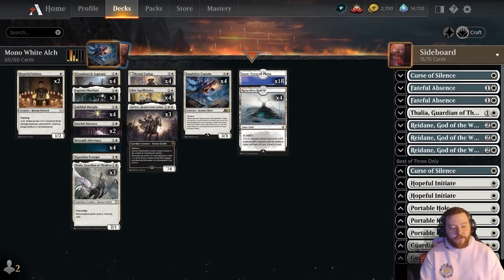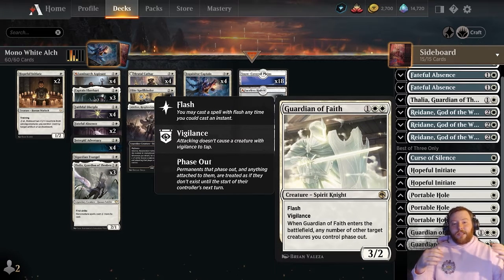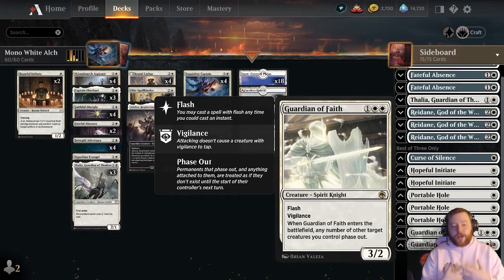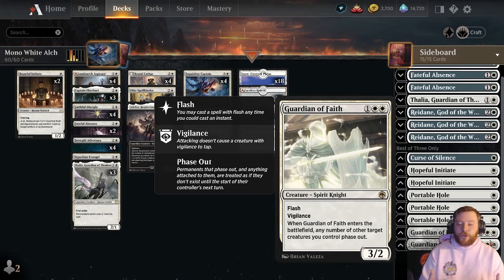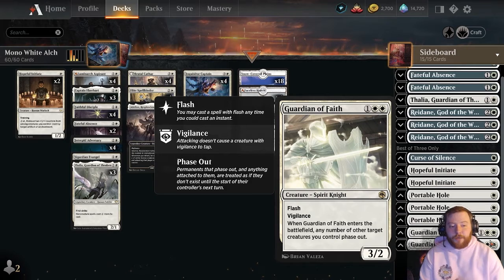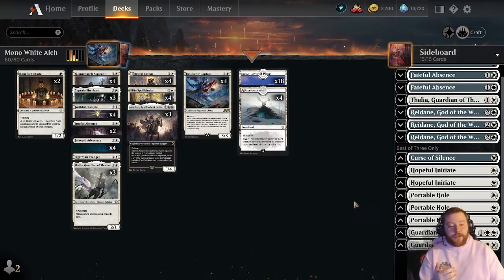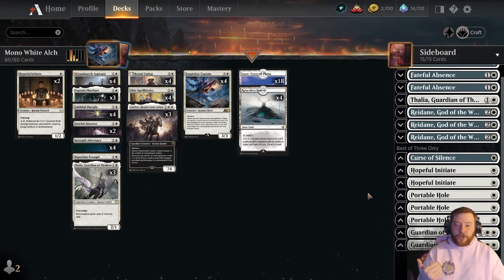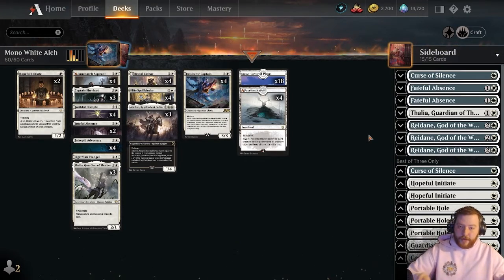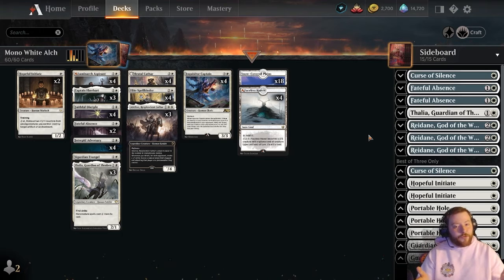Finally, we have two Guardian of Faiths at the bottom of the decklist. If you want the whole decklist exportable, it is in the description below. Guardian of Faith is a great way to stop the Doomscars, which are popping up a bit more — Doomscar stock has gone up a little, though it's unclear how great it will be as time goes on. So that's it for this deck. Make sure to stick around and watch the rest of the gameplay. If you like the decklist, go down to the description below, grab it — it's exportable — hop on Arena, and start playing. Make sure to like and subscribe and I'll see you in the matches.